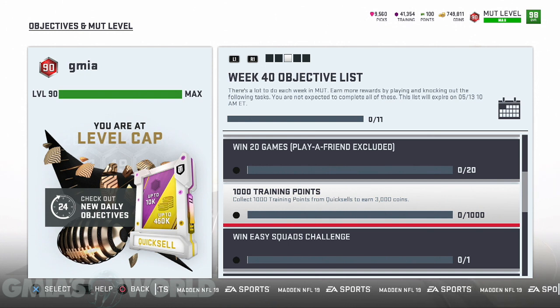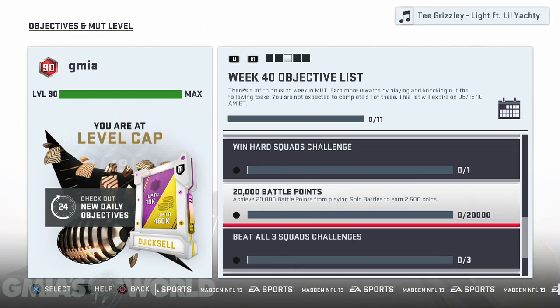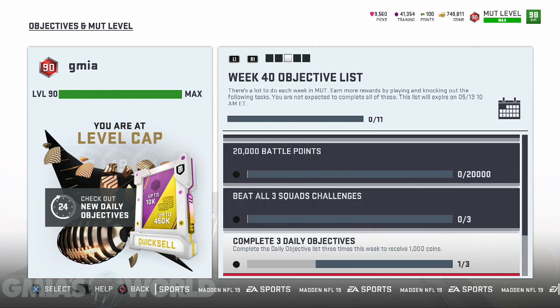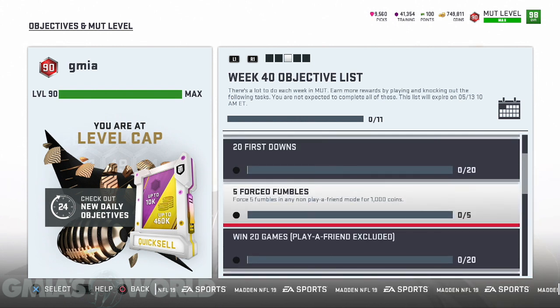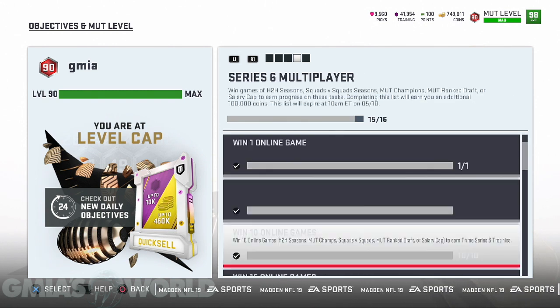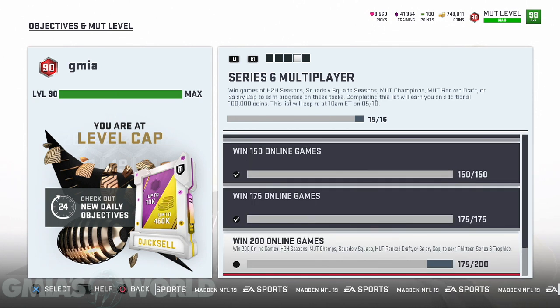I'm staying away from those squad challenges. 20,000 battle points — that's forcing you to kind of play solo battles, which kind of sucks. Complete three daily objectives — that's one I'm probably going to do, and first downs will be another. But they're just trying to keep you as engaged as possible. This expires at 10 a.m. on May 10th because they go to the new series, which is going to be level 99. I've got to win 25 more games to get the free 100K, so pretty much I've got four days to torment myself and win those games.